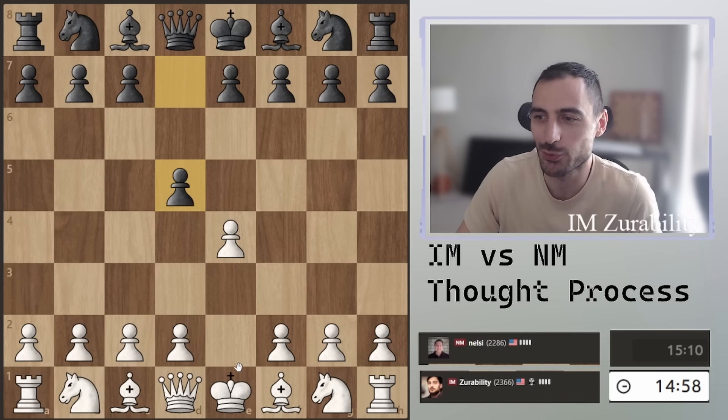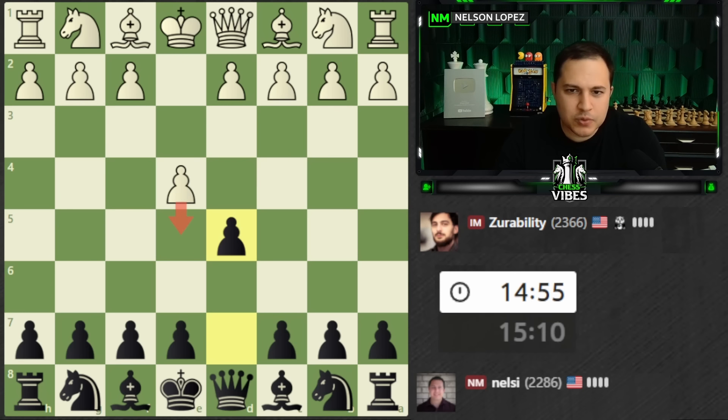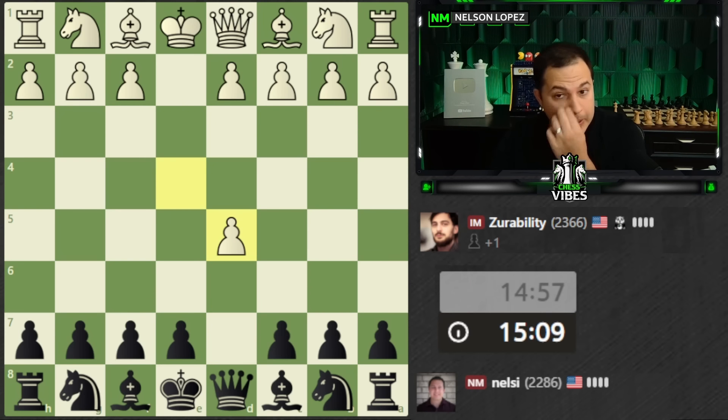Nelson decides to respond to my E4 with D5 — Scandinavian Defense. I was not ready for this, and this is not my strong suit opening, so let's see what we want to do. Most people are going to take this. I guess you could push by, but that's pretty rare and I don't think it's as good, so I'm expecting he's going to take. He does accept.